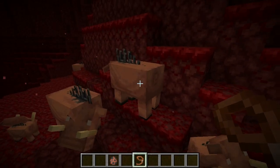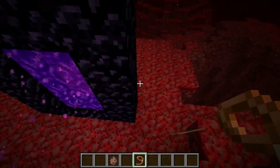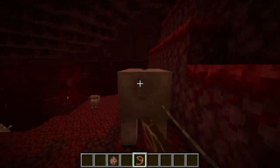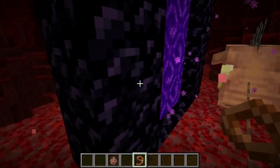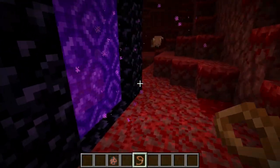By the way, Hoglins are found in crimson forests in the Nether. What you're going to do is pull them on leads and get them through the Nether portal, just like it did right there.